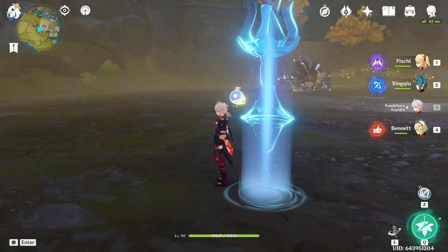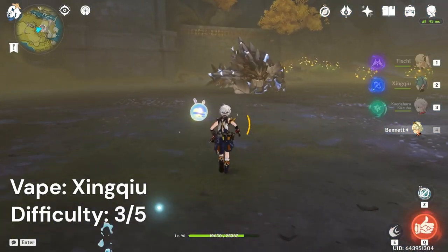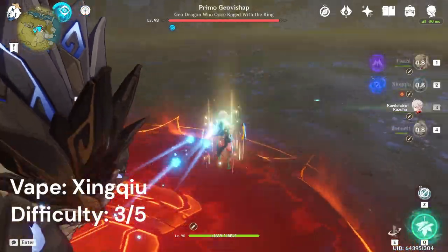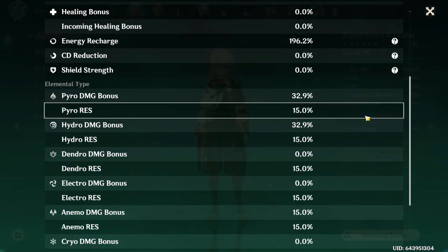For vape, I'm going to show you both Xingqiu and Yelan — they differ slightly. Xingqiu is a little harder because you have to move away after using Xingqiu's E, or else his rain swords will continually apply hydro. Therefore, you use Xingqiu's E, run slightly back but still within Bennett's field, then use Kazuha's hold E to swirl Bennett's pyro.